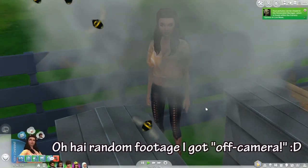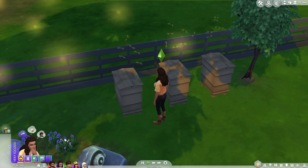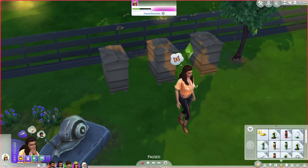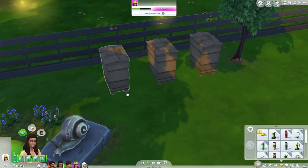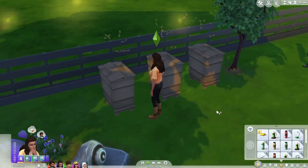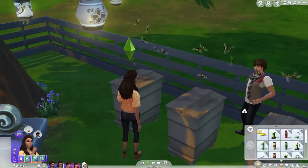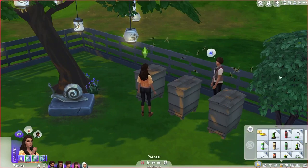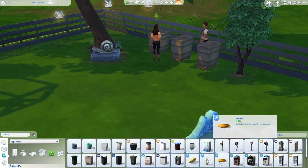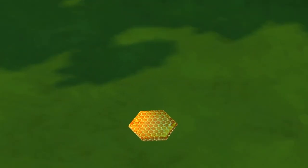I almost want her to smoke herself just to see the hilarity. She smoked the hive — she got wax again. We'll try this one more time, and then if this doesn't work, I'm just going to go into build mode and show it off. This is a really, really neat object — definitely one of my favorite modded objects I've come across so far. Of course she got the wax again. Let's go to build mode and get the honey. It's 30 simoleons if you just want to get it straight from build mode.